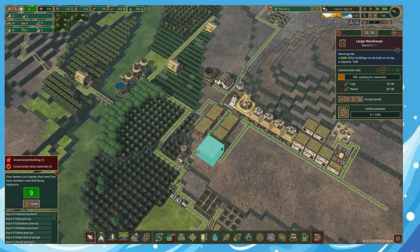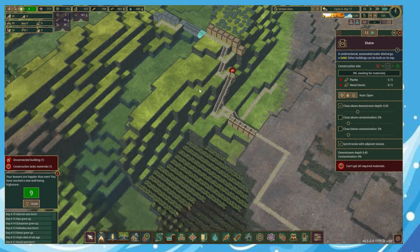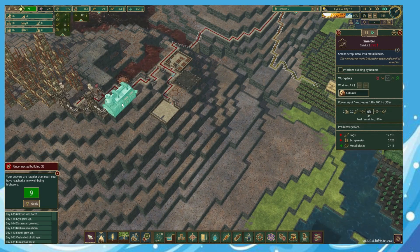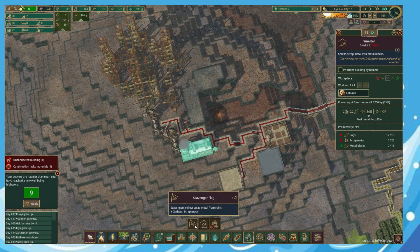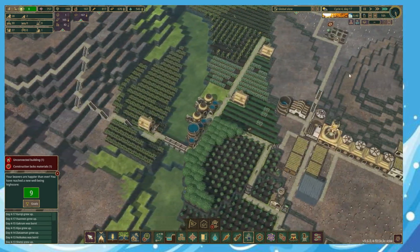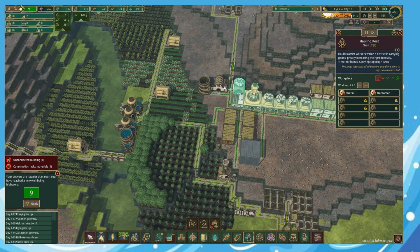We're done with 93 planks which is okay, we've got enough for that. Can't get all the materials required because we're not making metal blocks yet. We could probably do with another scavenger.